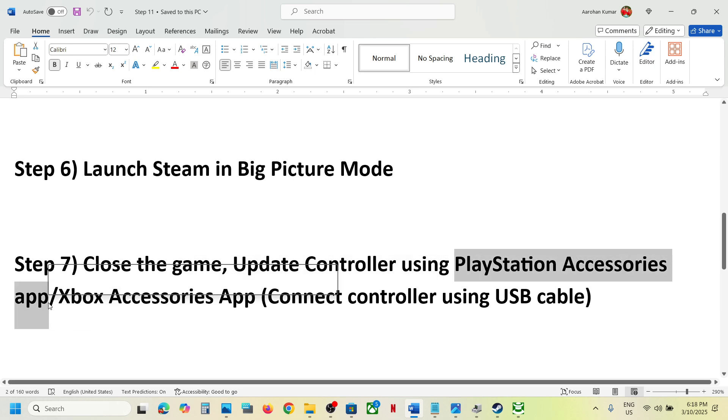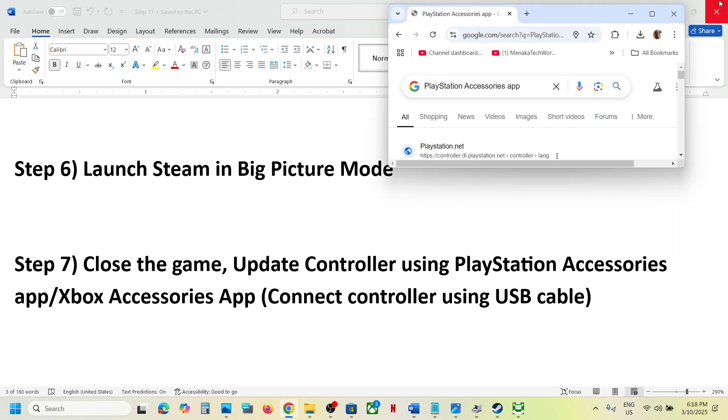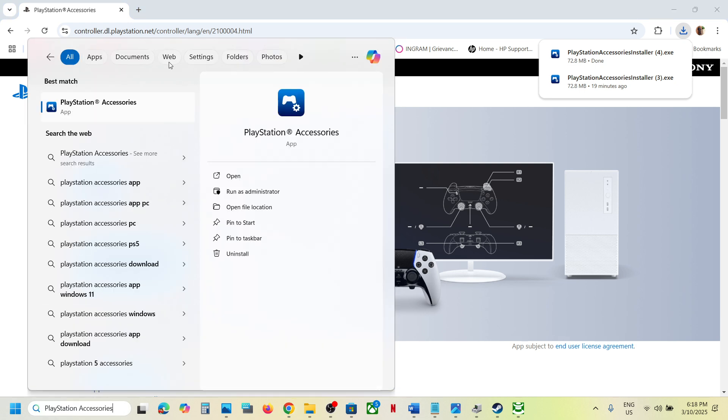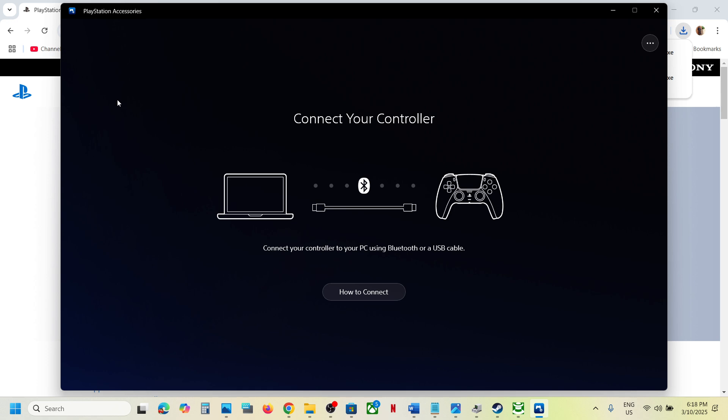For PlayStation controller users, install the PlayStation Accessories app by searching for it on Google and downloading it from the PlayStation website. Once installed, open the PlayStation Accessories app on your computer and connect your controller. If any update is available you will see the update option — in my case it's already up to date. Once updated, launch the game and check.